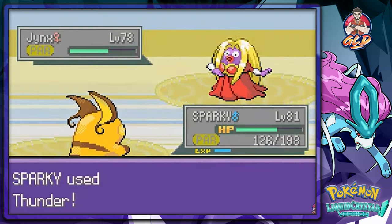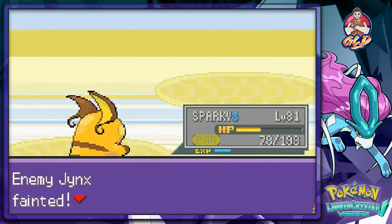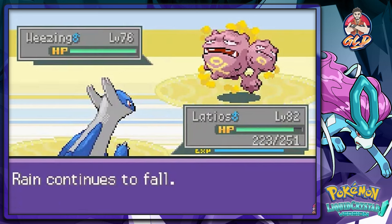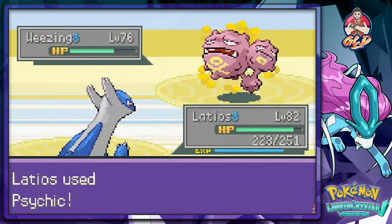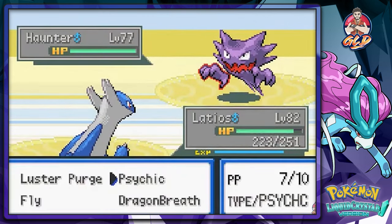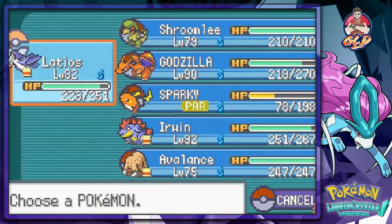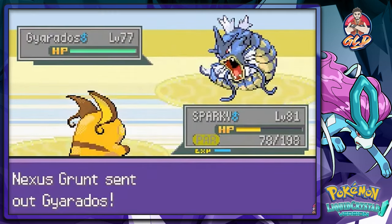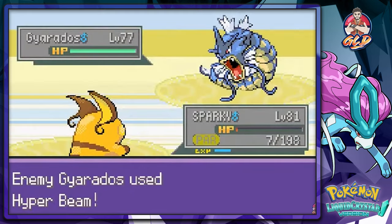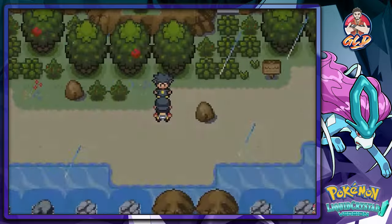Come on thunder, finish this guy out - there we go! Coming out with a Wheezing - let's go with Latios and the psychic attack. It's a Haunter - both ghost and psychic... or ghost and poison type. Reduce coming out and here comes a thunder attack, but bam, nearly beats me! That's how you do it.